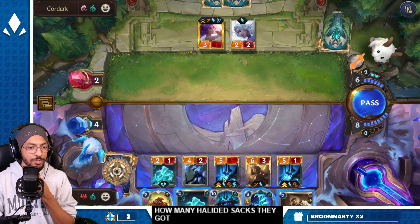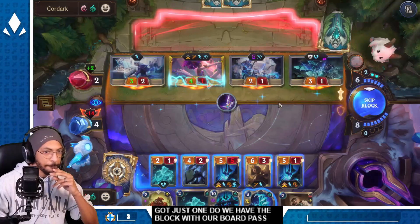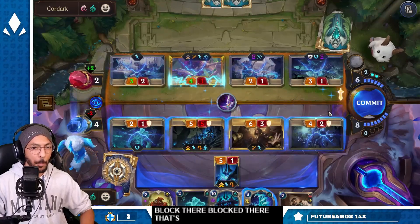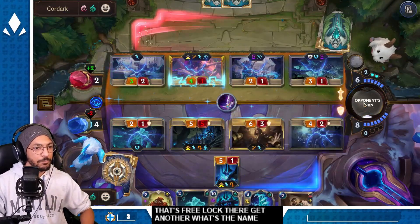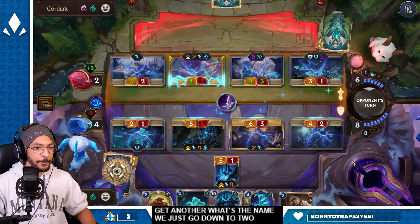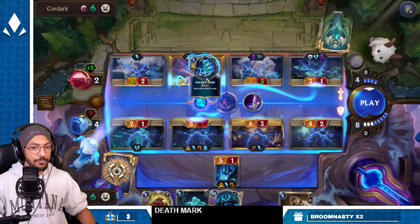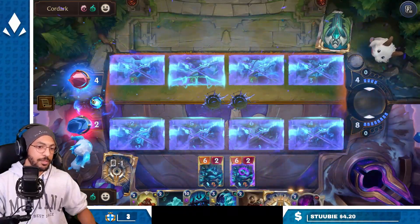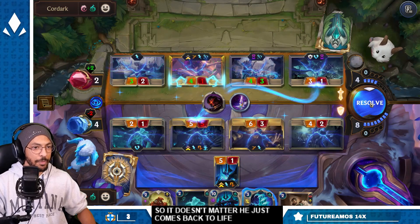How many hallowed stacks do they got? Just one — so we have to block with our Mordekaiser. Block there, block there — that's free. Block there. We just go down to two. Death Mark. Mordekaiser is deathless so it doesn't matter — he just comes back to life and my opponent's entire board is wiped.